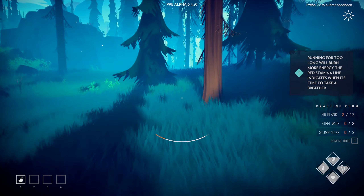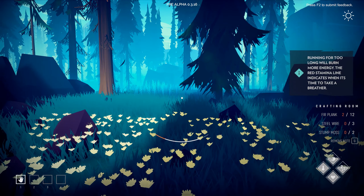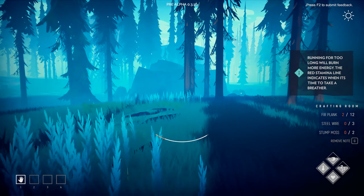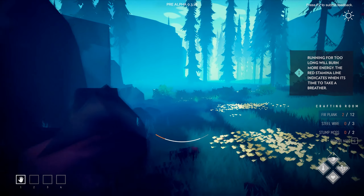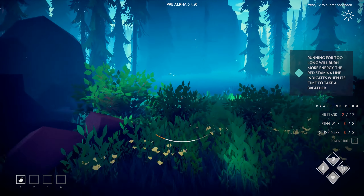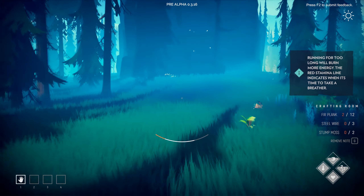If you press M it pulls up a map, but it's not doing that right now — I don't know if you have to make a map or unlock it. Looking at this area I went to before, there are boxes. Apparently bears are typically found around stuff like this.